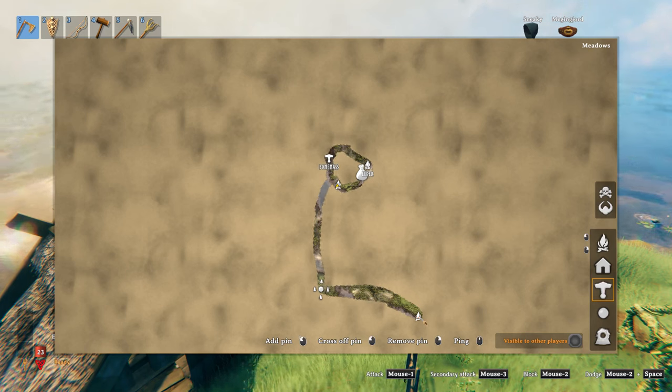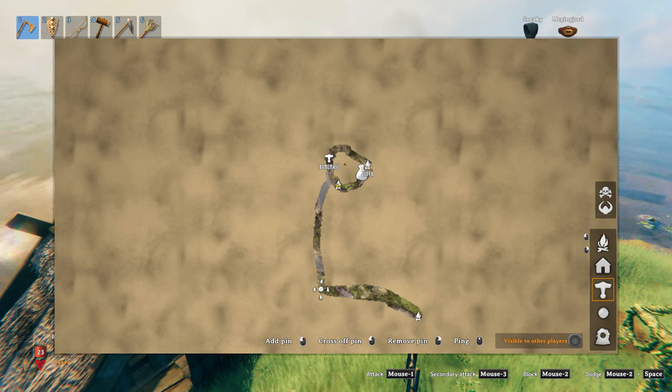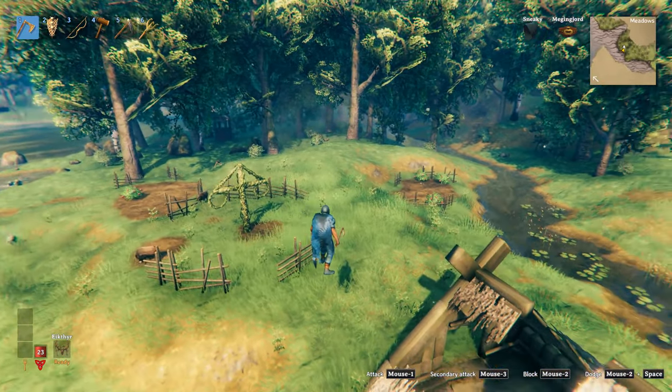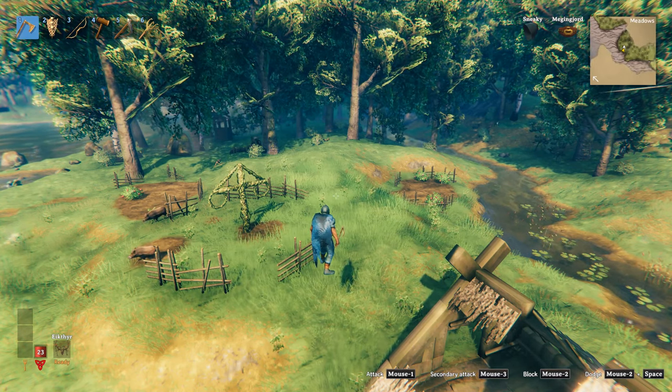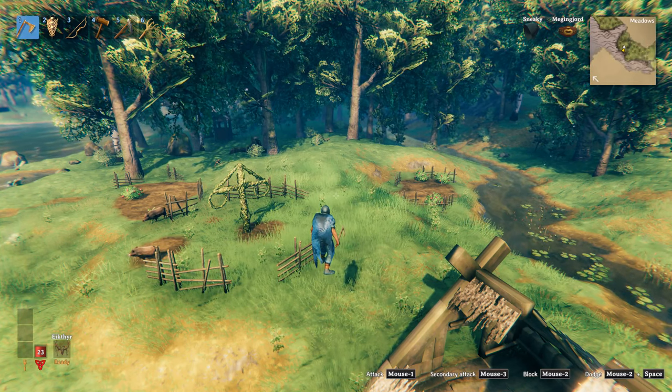That maypole is also right on the water and it's a really good location, however it doesn't have these three points of interest near it. That's why this maypole is in a really good spot — that's why we're doing a seed discovery video on it. You've got an Elder, a Bonemass, and a Trader right here, and this is a decent Black Forest location. There are some nice crypts in here, and a couple of crypts by this Bonemass too. The fact that it's by a decent location — you can have a decent build here — with open ocean and a maypole, by the Elder and Trader again, is what we look for in seed discovery videos.